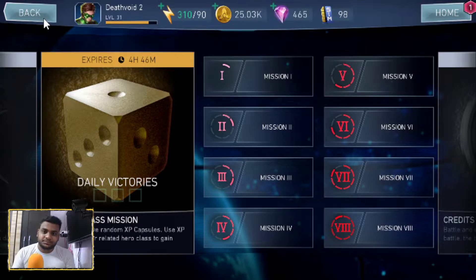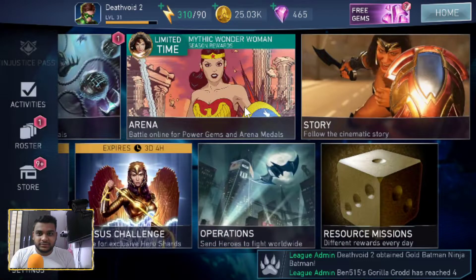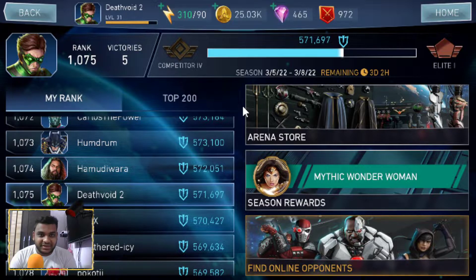That was the resource missions. Now let me show you the arena — I haven't played a lot of arena, but I think I'm still at Competitive Four. There is a decent possibility that I might reach Elite Four. Now this character is not one I particularly want, but I have to deal with her because at this particular moment I can use anything I can get.